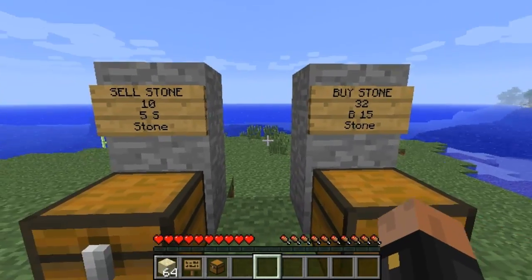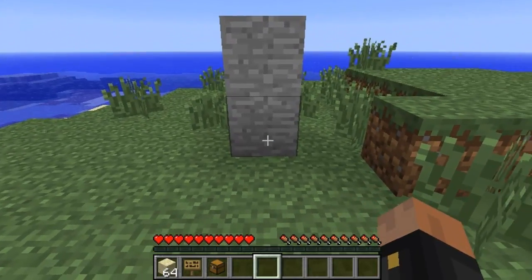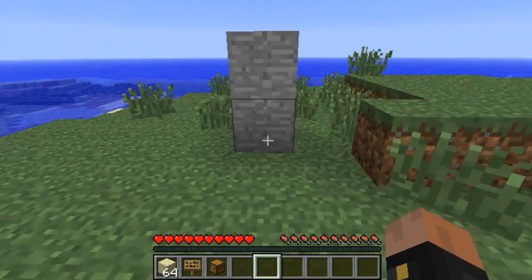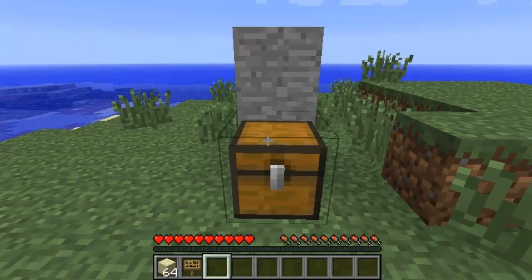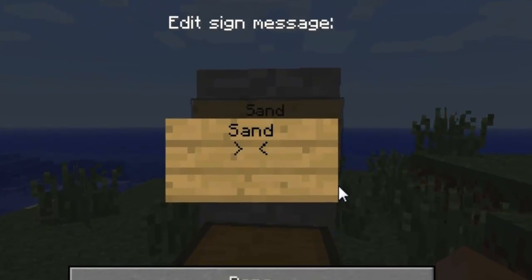If you'd like to combine both into one shop you can — let's make a double shop, which is basically a buy and sell shop put together. Place down a chest and a sign. I'll put 'sand' as the title — you can put anything as a title. Press enter, then the amount: let's sell 10 sand. Press enter, then you put how much you can buy the sand for — let's say ten dollars.